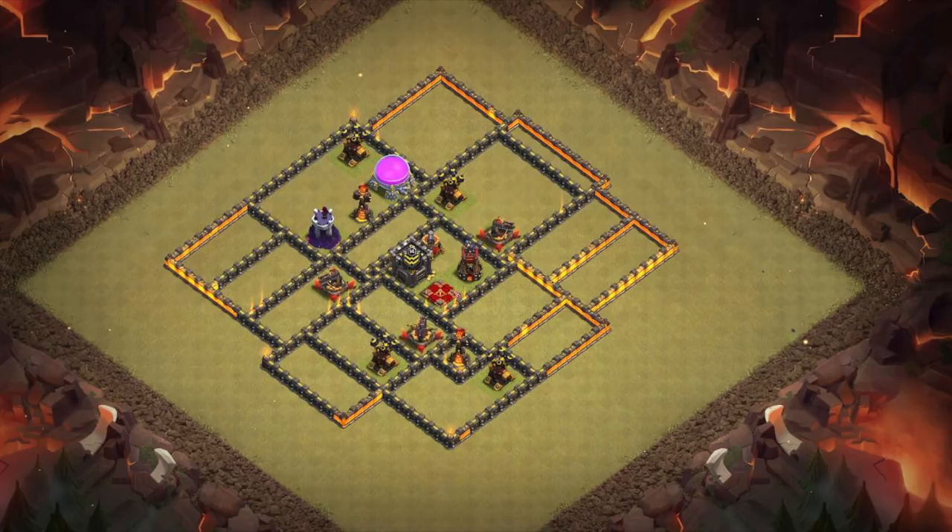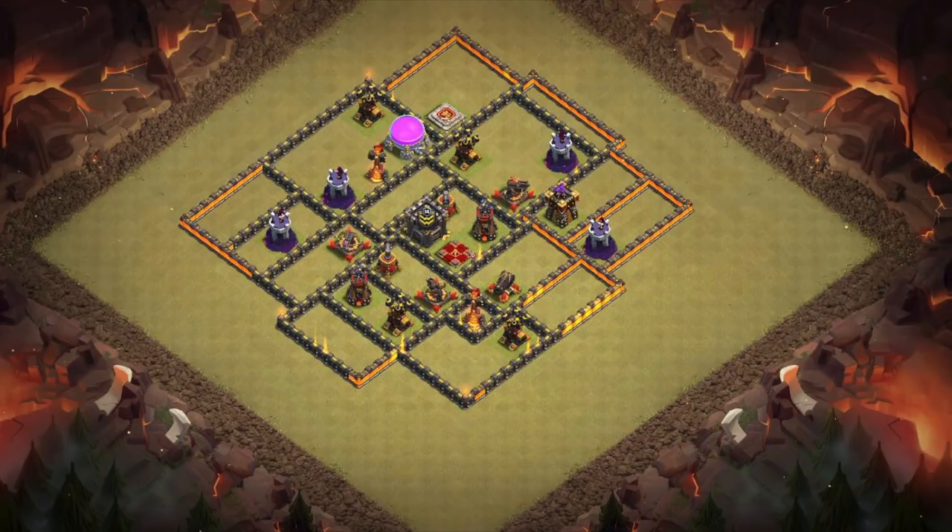The next step is to fill in the rest of the compartments — this makes it easier to plan the rest of your base. Make these compartments so that the CC and core are right in the middle and it's difficult to jump through the base with just two jump spells, avoiding getting hit by a witch-bowler attack. Then fill in the x-bows and air defenses. Keep the air defenses in range of the inferno towers so they can quickly pop lava hounds, and keep the x-bows set back enough that the queen cannot reach them on a queen walk.